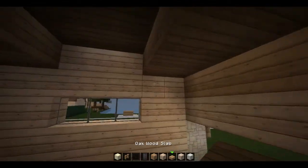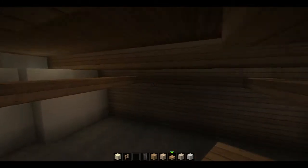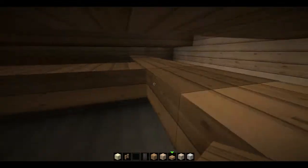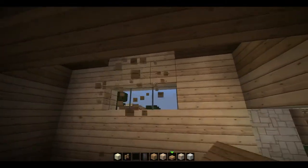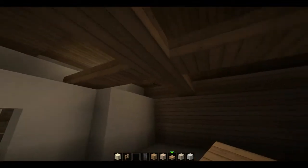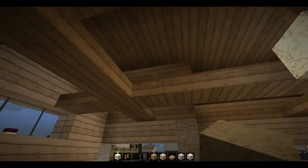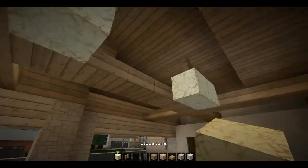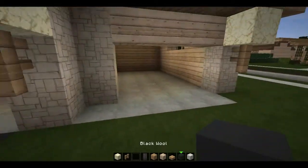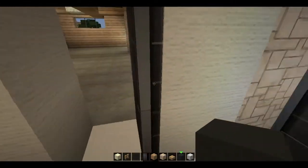Let's go ahead and work on the garage a bit. I'm basically going to do the same sort of lattice-y type deal that I did in the last house — purely cosmetic, just to add a bit of visual interest and make it seem like there are support beams. Let's put in some lights too. I think I'll work more on the garage when we get to the exterior, but there's still a lot of work to be done inside the house itself.